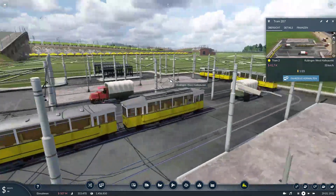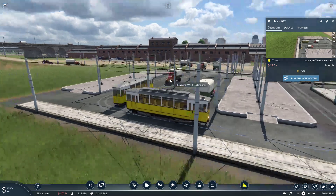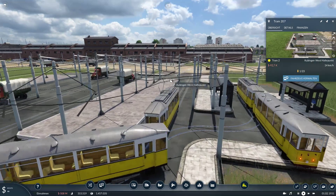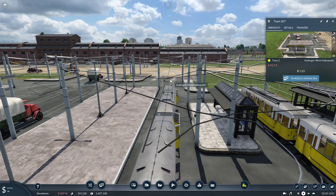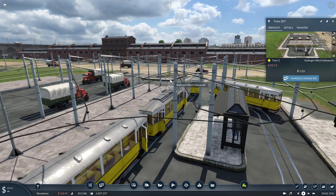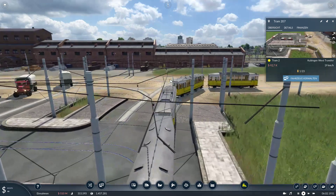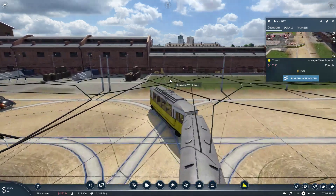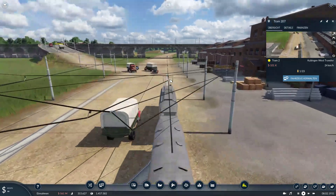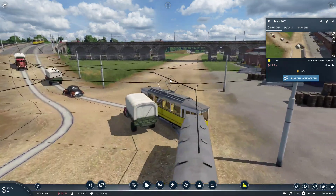There you go - the station is a little crowded but it's still fluid. The more cars that come, the more things I have to invent to keep it stable so every passenger can go where they want. Welcome new viewers - nice to have you. Tram line number two goes from the western part of the city to the eastern part of this huge city.